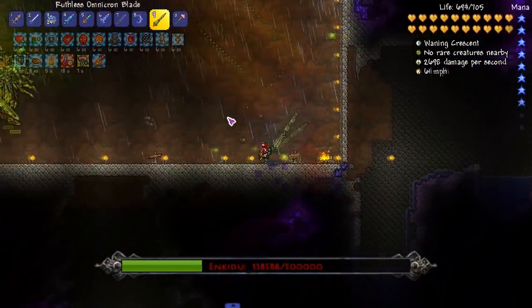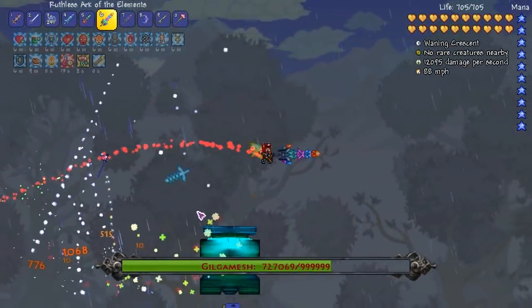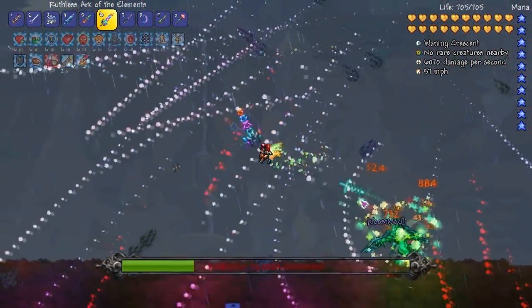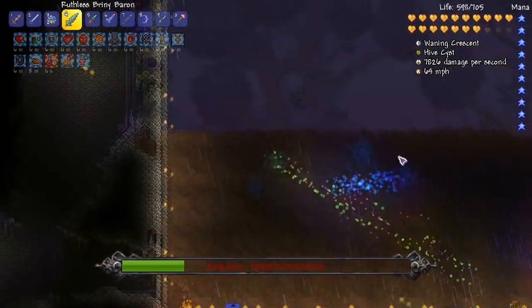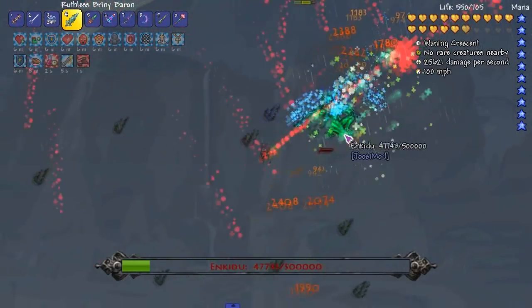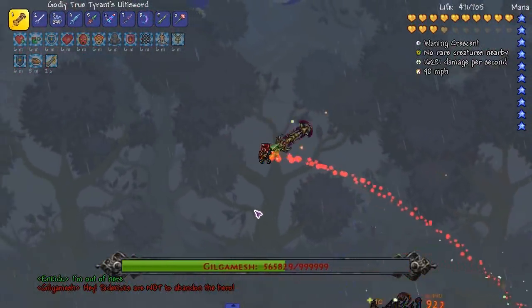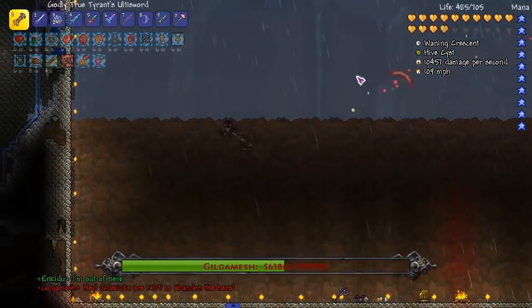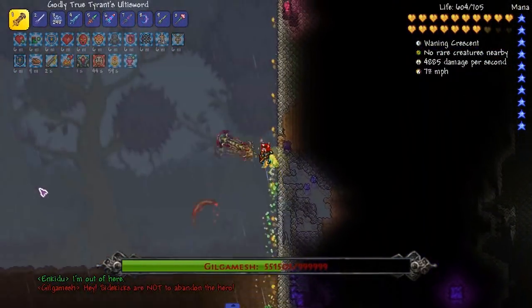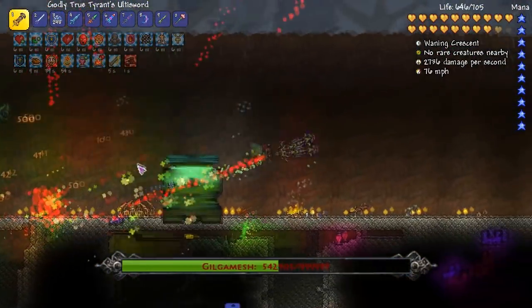We need to kill the other dude now. We need to kill the little guy. Enkidu dude, where the hell is he? You need to die, you've been alive too long. Let's use the strong OP weapon just to kill him. Is he dead? He said I'm out of here - he's out of here. Did he drop health at least? I don't see any health on the floor. Enkidu is fucked up.